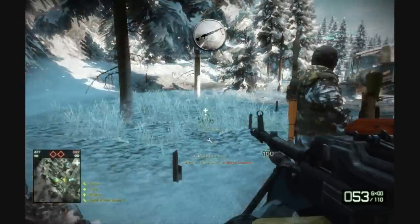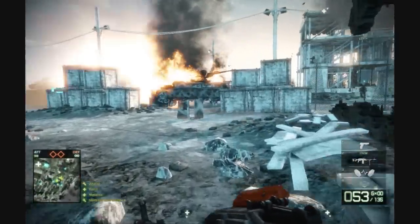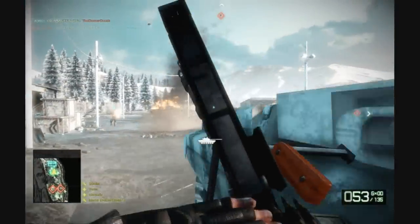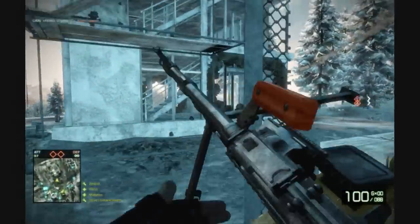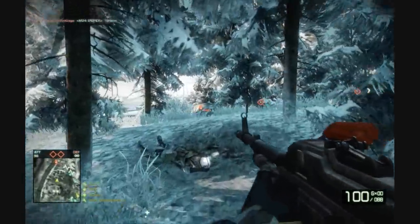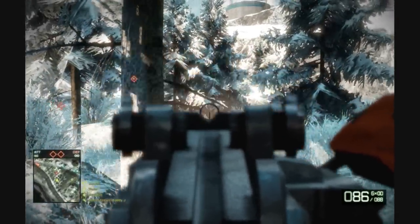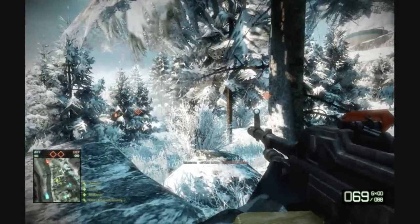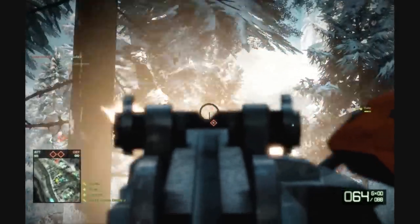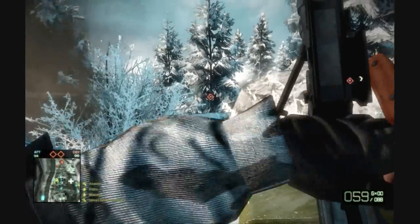My team just took both the A and B MCOM stations, so we're gonna try making our way towards the second base. What I recommend for the second base, because it does have that gigantic choke point, is to quickly rush over there as fast as possible to try and catch your enemy off guard. Once your enemy actually gets in place, they have that hill on the right where they can throw a lot of grenades, and they have those rocks that provide a lot of cover. It becomes really difficult to get past that choke point when they are set up, so try to push up as quickly as possible.